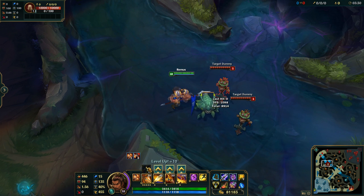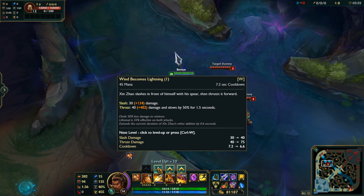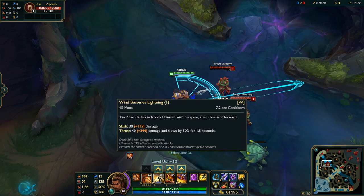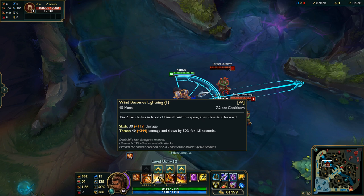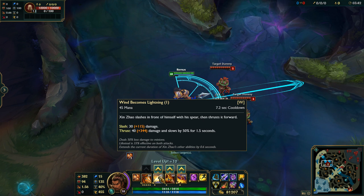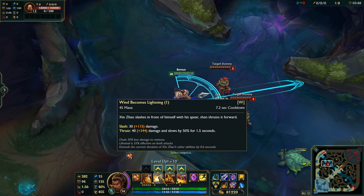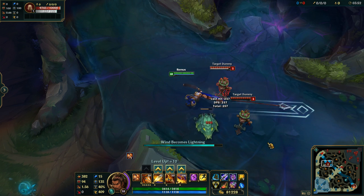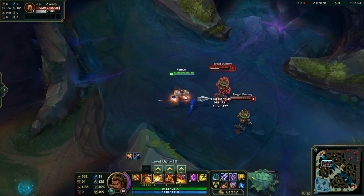Next we have Wind Becomes Lightning. You slash in front of yourself with the spear and then thrust it forward. The slash deals some damage and the thrust deals a ton of damage and also slows. It deals less damage to minions. Lifesteal is 33% effective on those attacks and it extends the current duration of his other abilities by 0.6 seconds, which looks pretty nice.